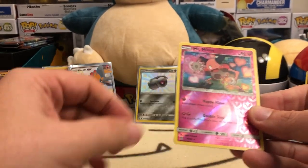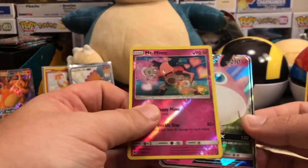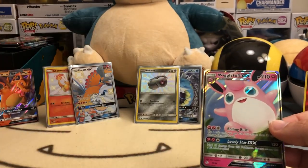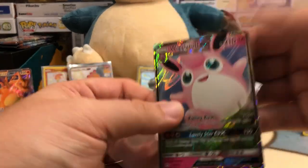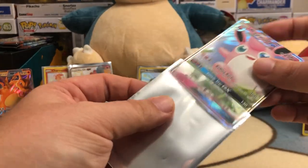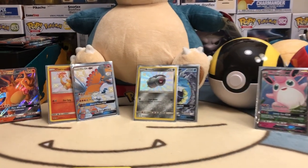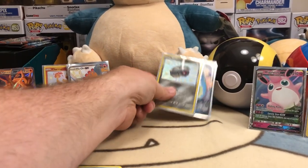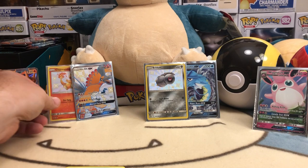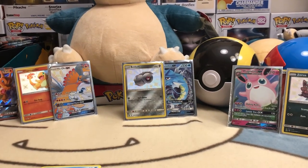Last pack of the Charizard tin: Magmar, Brock's Grit, Koga's Trap, Misty's Gym, Charmander, Clefairy, Magikarp, Staryu, reverse Mr. Mime, and a Wigglytuff GX. So let me sleeve this up. Charizard tin ends with Wigglytuff GX and Zorua, Giardos got Beldum and Giardos GX, and Raichu had Ho-Oh and Charmander shiny. Based on value and rarity, Ho-Oh and Charmander win by a long shot.